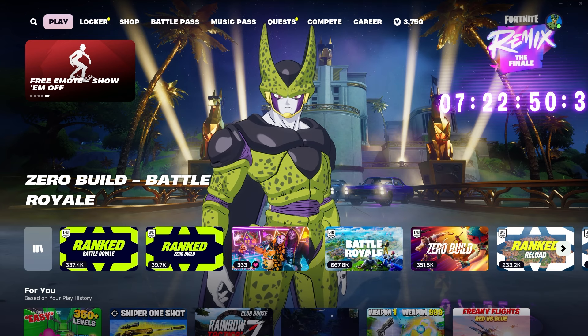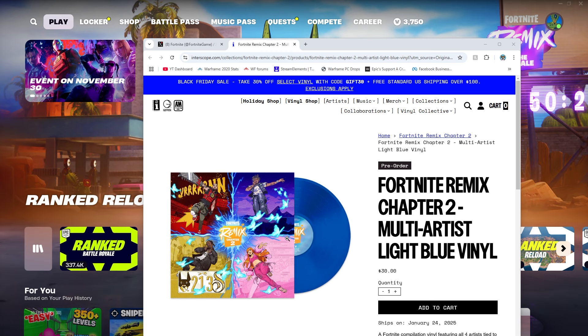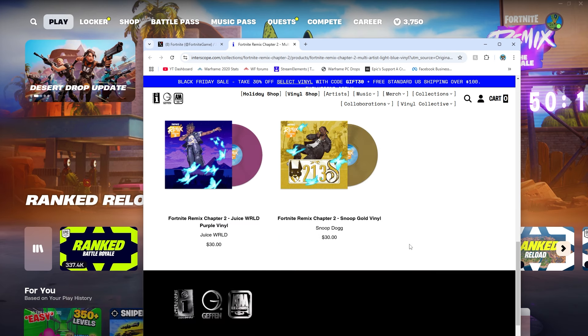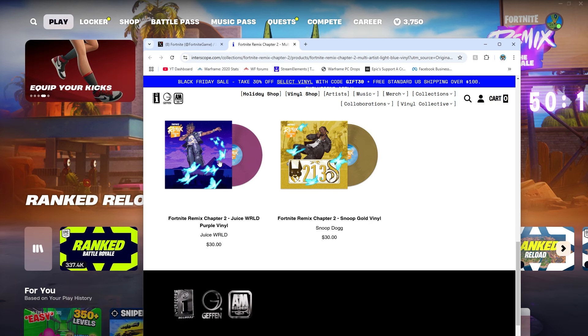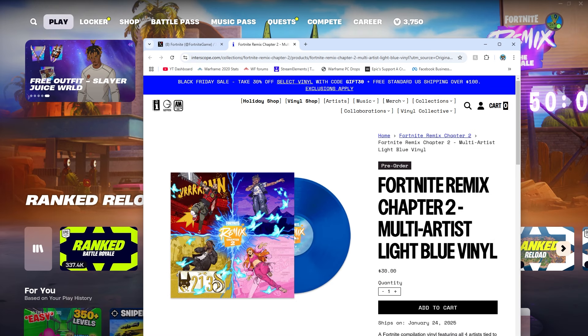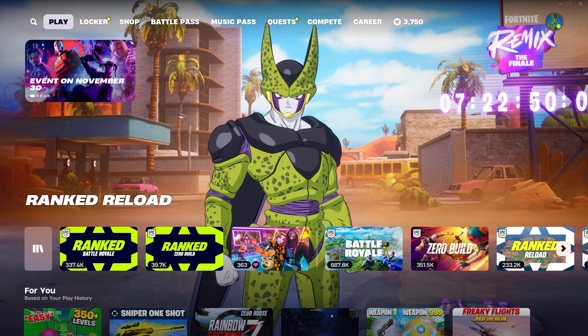Back in Fortnite, the vinyl does only cost $30. It looks really cool — it's blue. You can get it with Snoop Dogg or Juice WRLD on the cover as well, and there's a limit of four per customer. They don't have an Eminem or an Ice Spice cover version though — interesting.